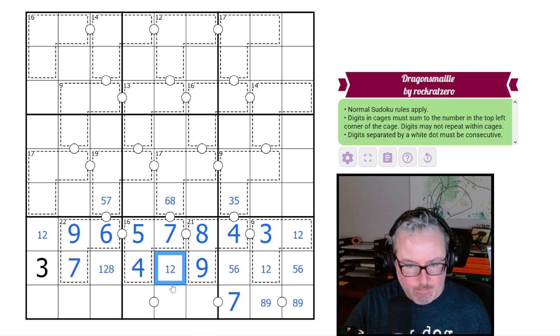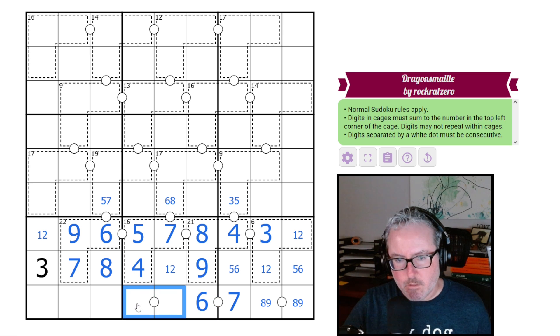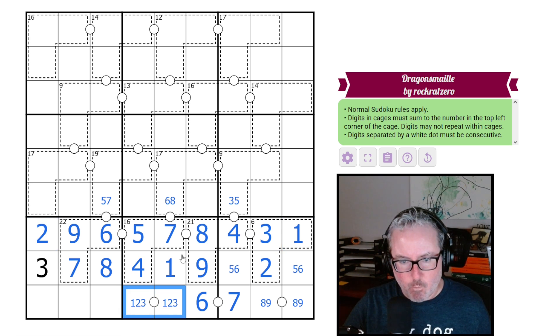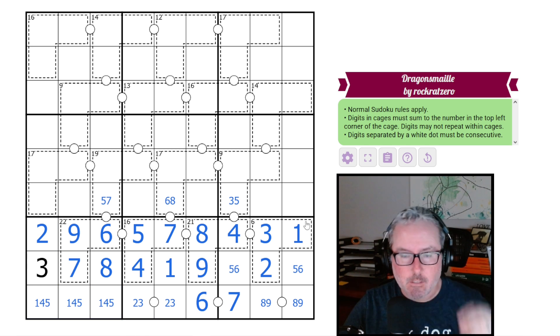This 7 can't be paired with an 8, so it must be paired with a 6. These two digits are from 1, 2, and 3. We know there's going to be a 2 on here, so this has to be 1. This is 1, this is 2, this is 1. That forces 2. That 1 says this is a 2, 3 pair, and these digits are going to have to be 1, 4, and 5.